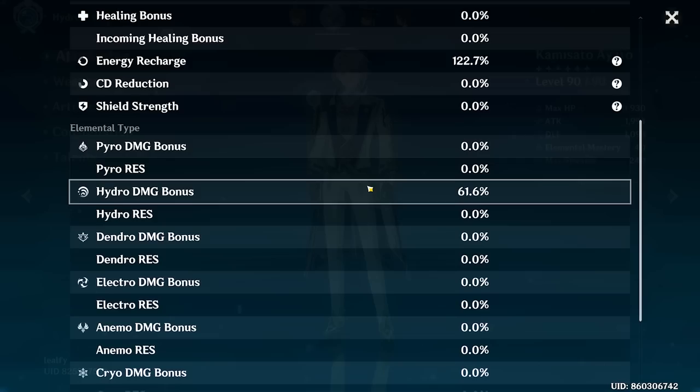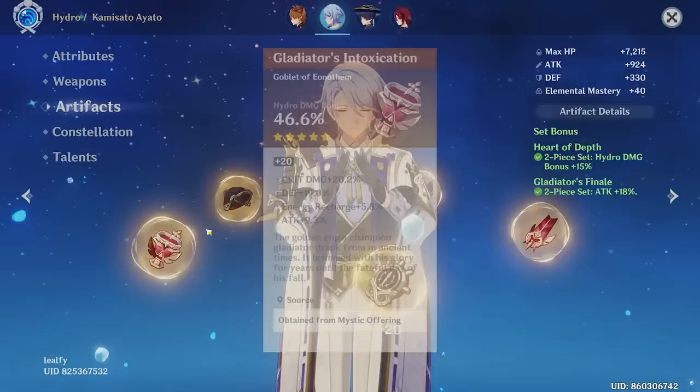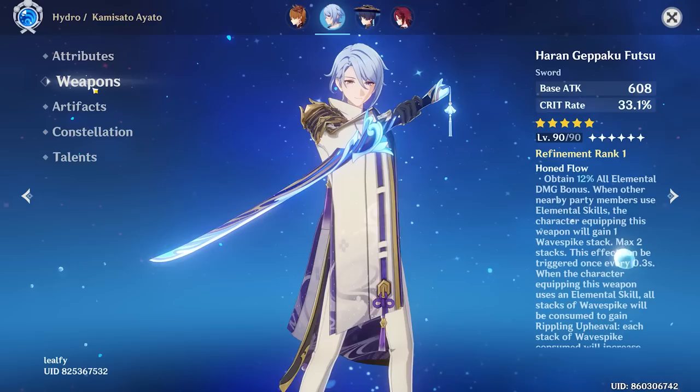You got 122 energy recharge and 61 hydro damage bonus. Overall, it's just a solid Ayato. Some of these artifacts can be improved — this piece is probably the worst out of the set. The goblet's pretty decent and the other three you can make do with for right now. There's nothing to critique about your talents, nothing to critique about your weapon. It's just a good Ayato. So we're going to give it a good eight out of 10.